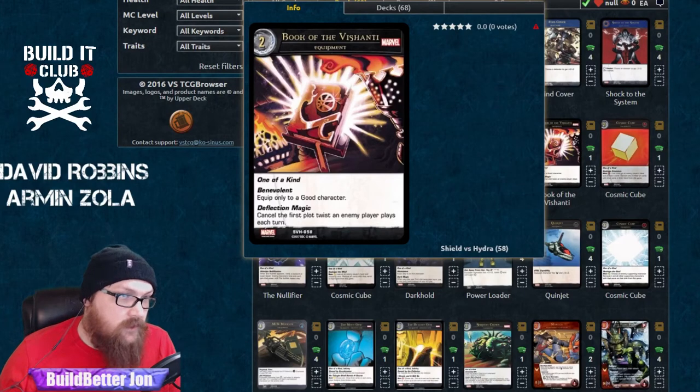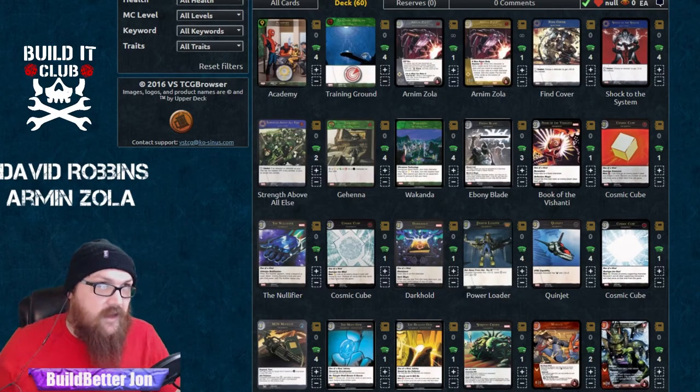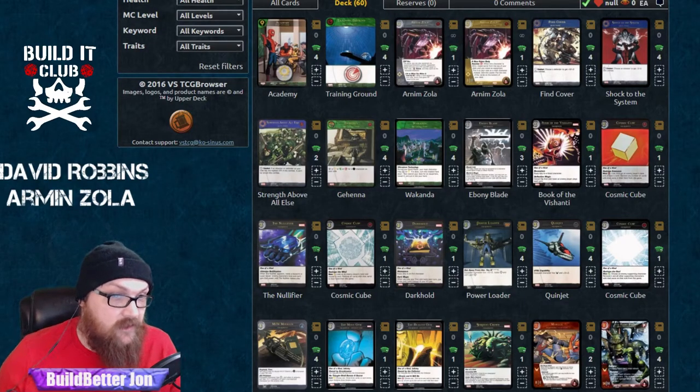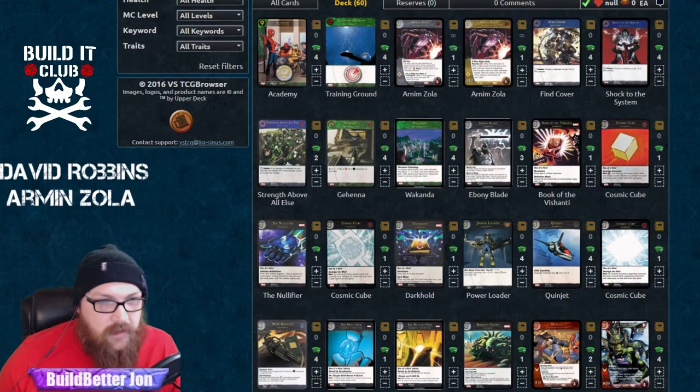We've got Book of Ashanti — a pretty backbreaking card, especially against decks that don't have a lot of plot twists. You can tax them an extra plot twist, or they have to get rid of it before they can even start using their tricks. You could turn off three cards out of a person's hand just by playing this two-drop. We've also got the cubes in here and Nullifier, which are pretty standard.